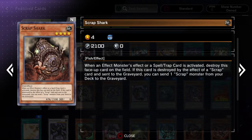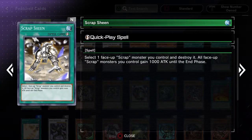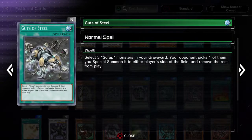Scrap Shark is one of the best Scrap archetype cards just because of its high attack. This one's pretty good for the deck too, since you can just basically normal summon it in order to get immediate advantage. But outside of Scraps, it's not really that great, because a card that just destroys itself — there are better 2,000 attackers that you can use. This one seems pretty good since it special summons, and yeah, it's pretty good.